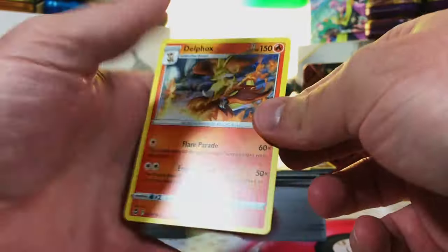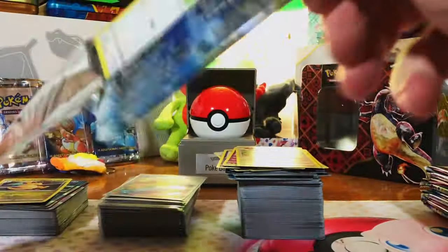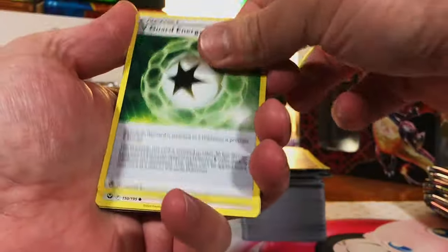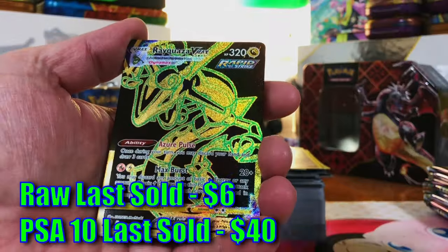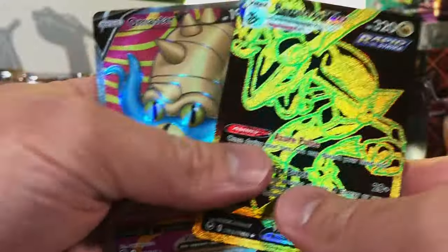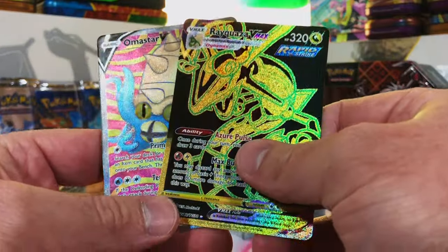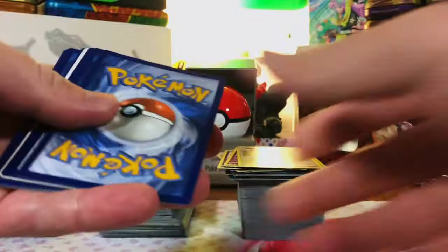Stunfisk, Delphox, Slurpuff — Dragonite holo, nice, I always like to pull this one. Buneary, Froslass — let's make it count, this is the only Sword and Shield set they gave me. I saw something — that looks very promising! Yeah buddy — Rayquaza VMAX Trainer Gallery, the gold foil card — absolutely! And a double hitter: Rayquaza VMAX Trainer Gallery and the Omastar V full art! That is awesome — I definitely saw something but I didn't know it was two somethings. Still awesome though.